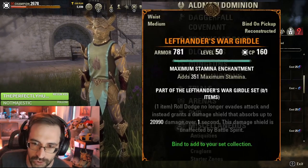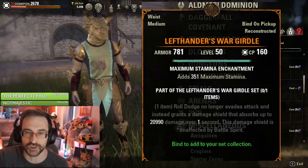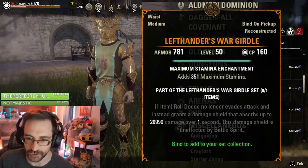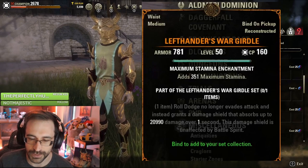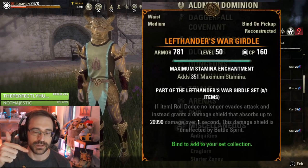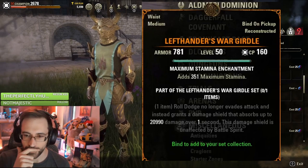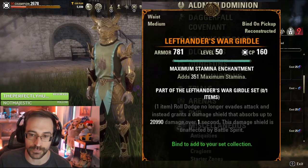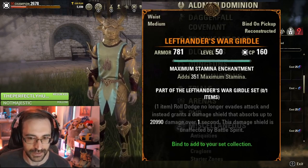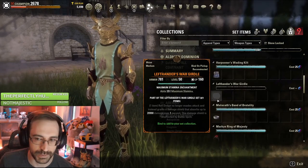Roll dodge — this is a pretty big change. Roll dodge no longer evades attacks. So normally if you roll dodge you don't take damage — you dodge a thing, you take zero damage. Instead you get a damage shield that absorbs 21,000 damage. So it doesn't last very long, but it would allow you to take the hit from the attack, and unless it were doing way over your health, you'll probably survive that and still have a little bit of damage shield left over to help. You'd probably mostly be benefiting from scroll running in Cyrodiil with a sprint — if you got stopped, you would stun your attacker.